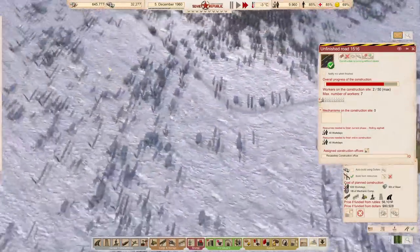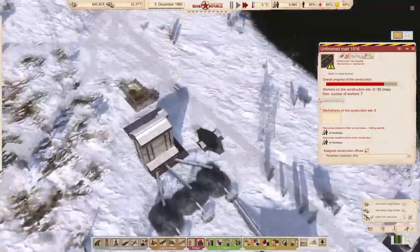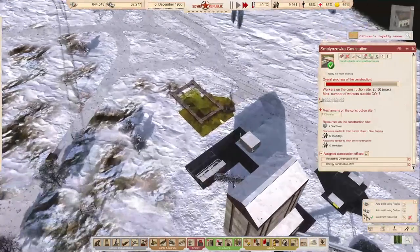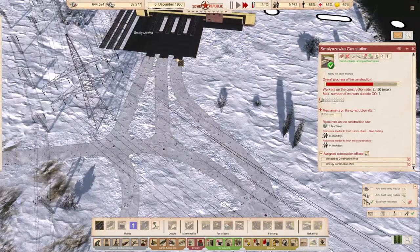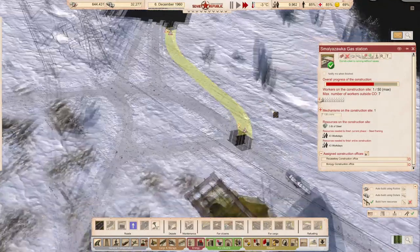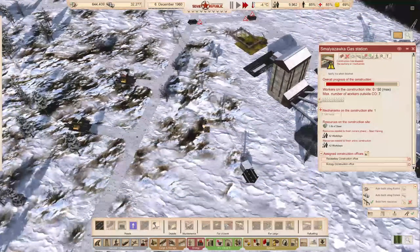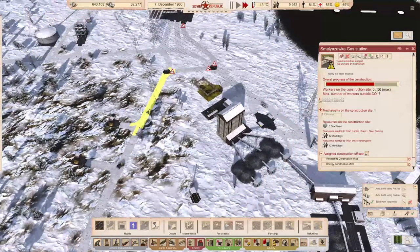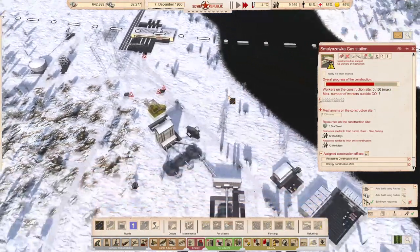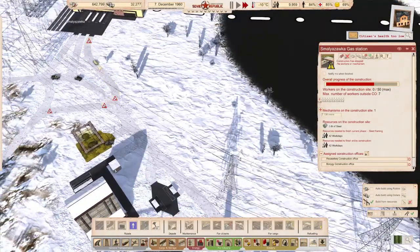That little station is getting almost ready. We'll upgrade that parcel of road and that parcel of road. It doesn't really matter for the stone quarries because they're just not able to go faster than 25, which is the maximum speed on mud roads. But if anything else needs to drive down that road, it'll be going faster.